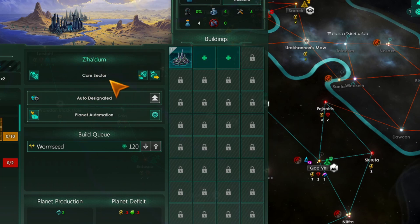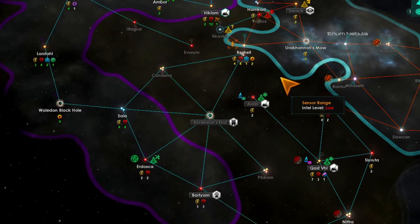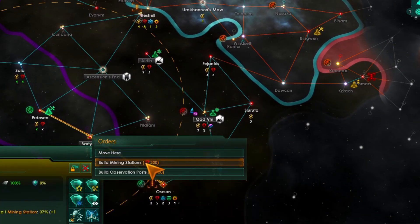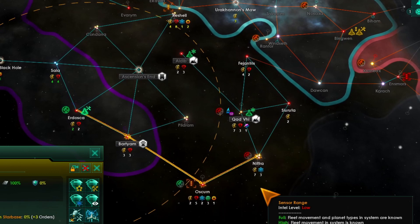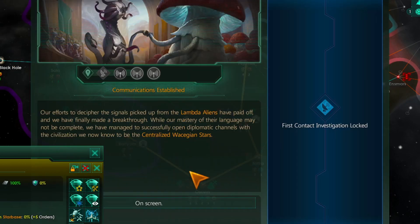100 food every month — or however long it takes. Next one will be 100 minerals for stage 2. After that it turns into Wormseed and we can do some fun special stuff with it.